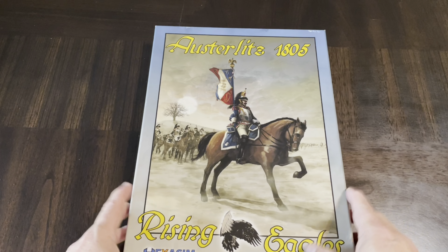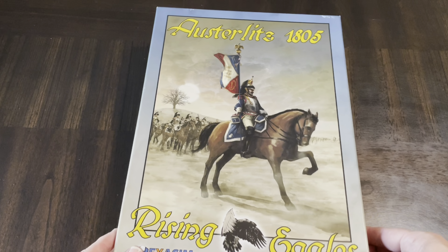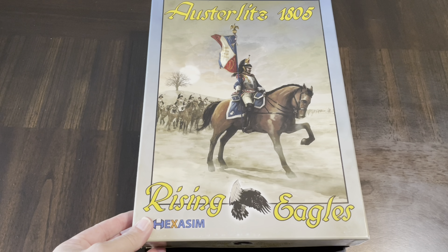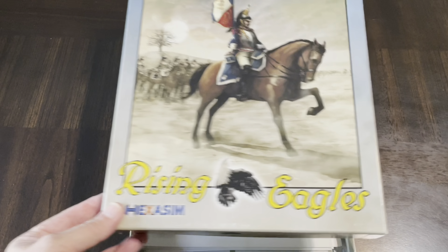Units are regiments, the map is 250 meters per hex, turn is one hour, complexity is four to five — I'm not sure if there are two different levels of rules. Solitaire suitability is seven, and the designer is Walter Wijoski. I just really like the look of these counters. Let's get inside the box now.